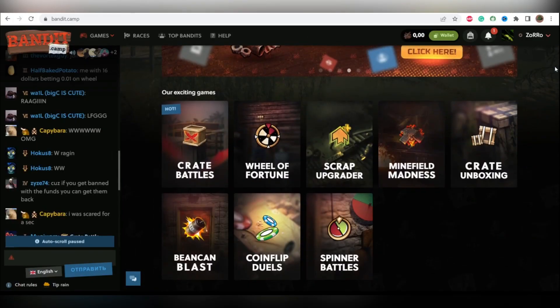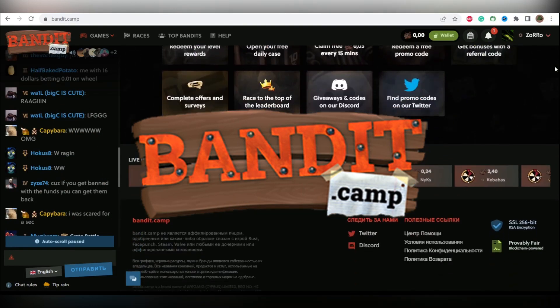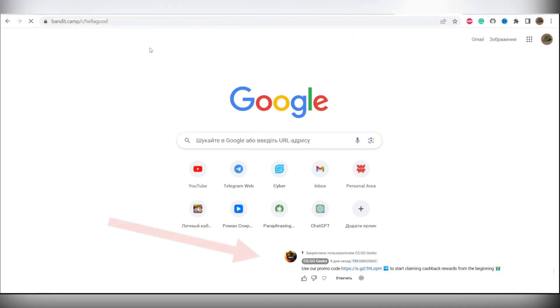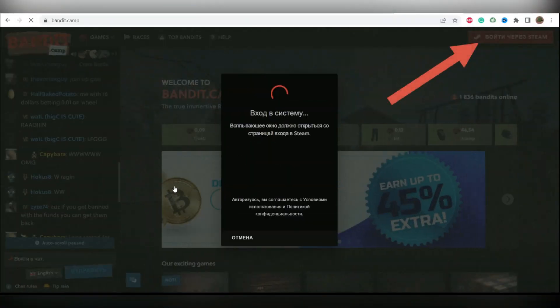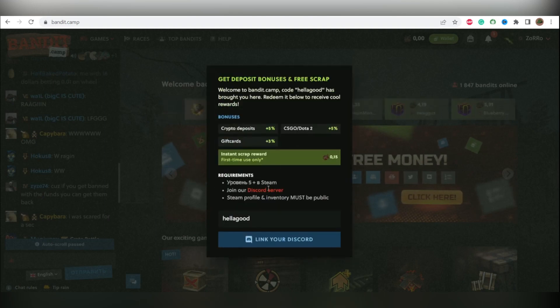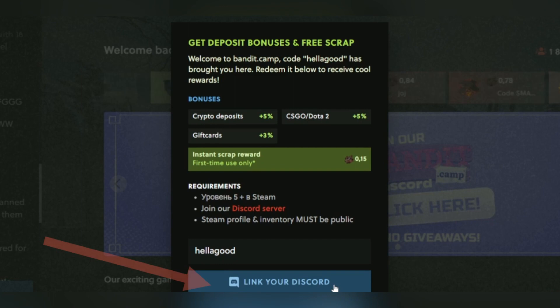Today I will show you a step-by-step guide on how to activate a referral link on bandit.camp to get 15 cents free for signing up. Step 1: go to bandit.camp via a referral link that you can find in the first comment below this video. Step 2: sign up on bandit.camp via Steam. Step 3: you should see a pop-up including a few rewards — use code 'hella good', then click 'link your Discord' and take your bonus.